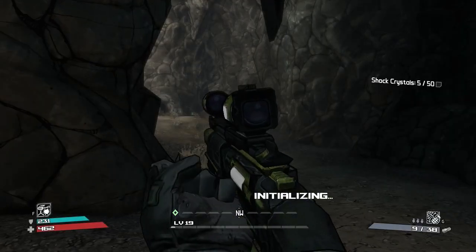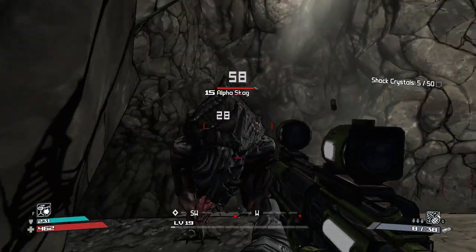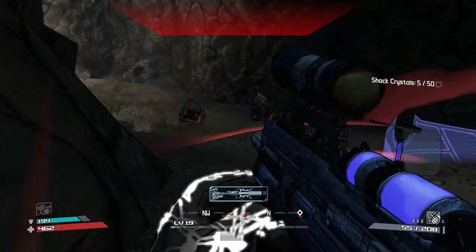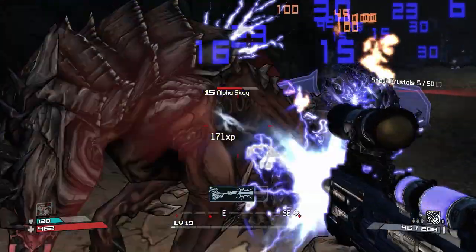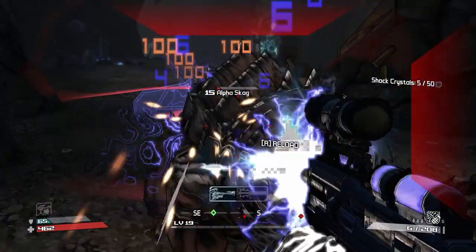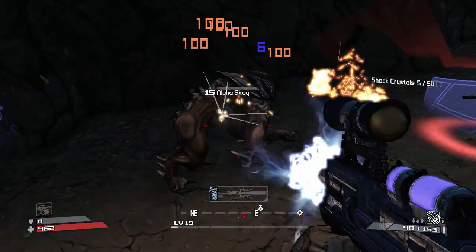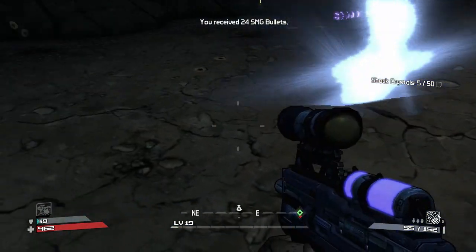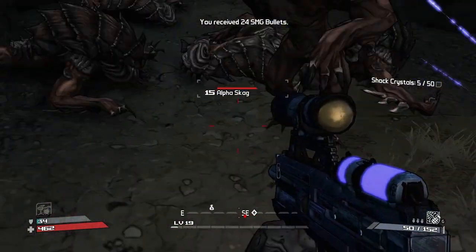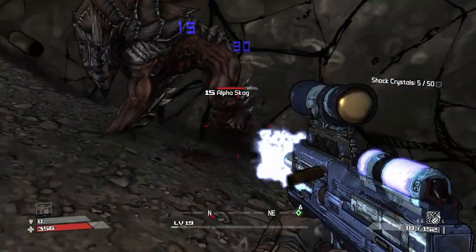Right, which way do I go now? I can go up to come down. Gags - I'm going to switch weapons for this. Let's put my turret down and let them fight my turret while I fight them. It's pretty tough, but the turret is a good distraction. There we go. What's hitting me now? Another Alpha Skag - just chuck a grenade at him. I hope he turns his back end on us.